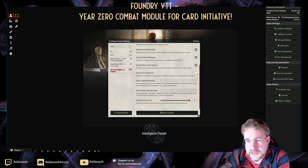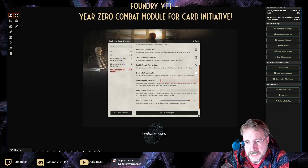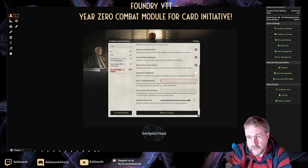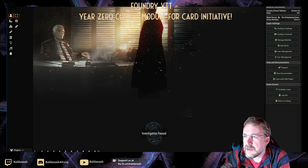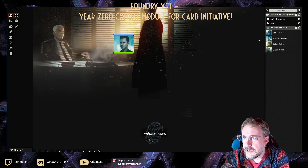You can duplicate combatants if they have a higher speed — that's for Forbidden Lands, for example — but you need to know the key for where the speed attribute is held. I won't bother with that since we're in Blade Runner right now, where the maximum anyone can have is three cards. Sometimes you get more than one card through talents, so you might have to handle that manually. Save the changes, then go and find some characters.